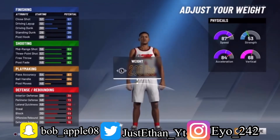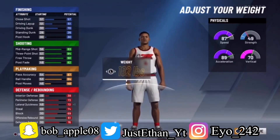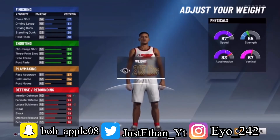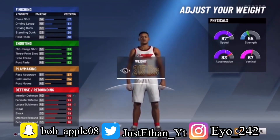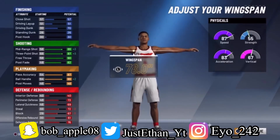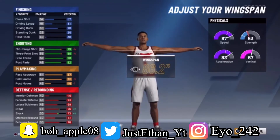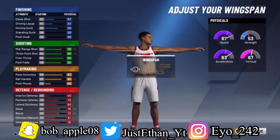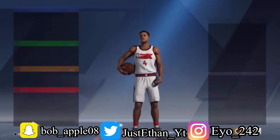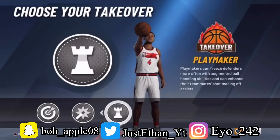I decided to go max weight because I don't really lose anything significant. For wingspan I picked the shortest option — you always want the shortest wingspan on a shooting build because you lose three-point rating with a max wingspan and also lose ball handling. Going all the way down with the wingspan gives me an 87 ball handle, 88 three-point, and 84 mid-range.